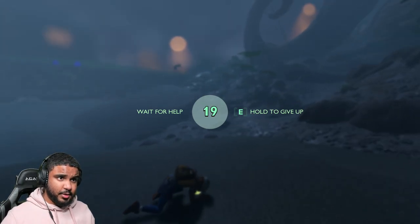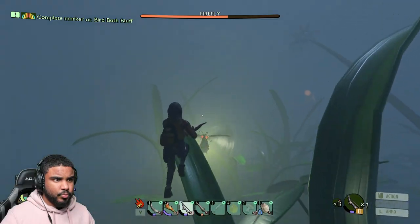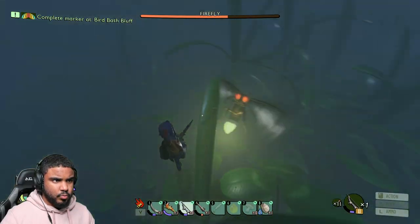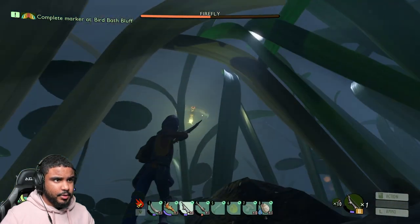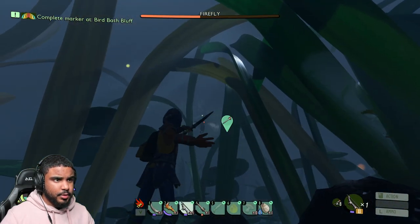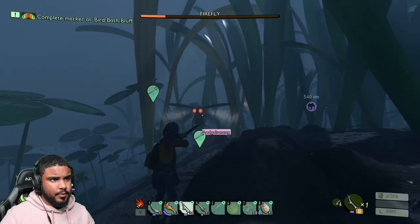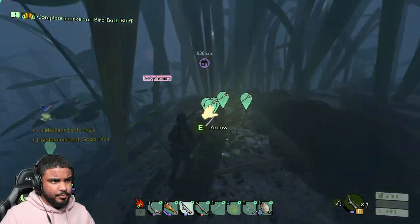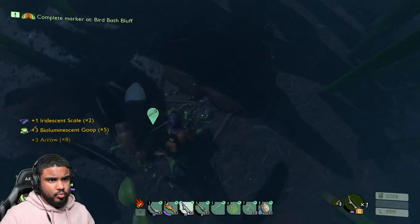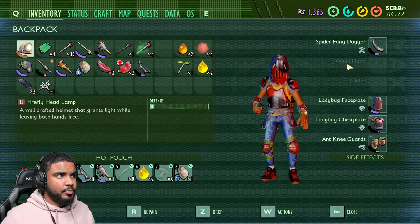Coming in at number four is the Barbarian perk. This perk increases your club damage. I haven't gotten it myself, but it's pretty cool to see a perk that reduces the punishment for using two-handed club weapons, since those aren't always the best option. It's good to see something that rewards you for using them.